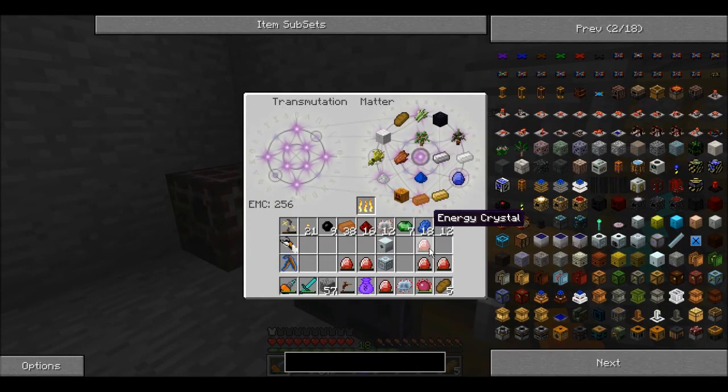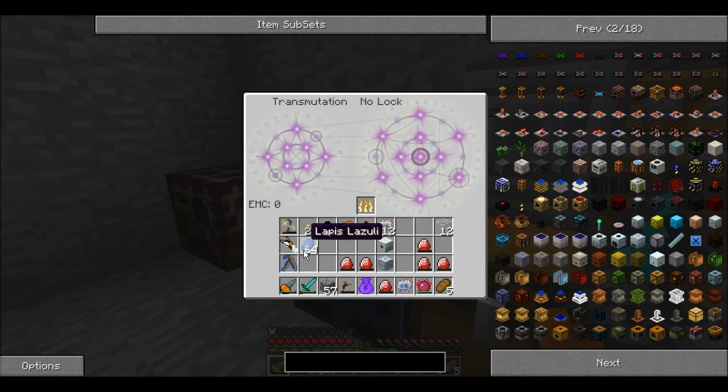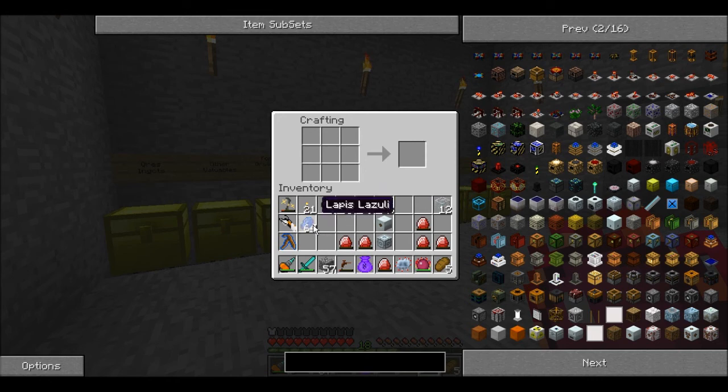Looks like we're just going to use the rest. Let's go ahead and put that in there and then get some lappies. So now I have 64 lappies. We're going to go into our crafting table and make a pattern like so. We need six of these — notice how they don't stack, which is kind of a pain. We're going to put our electronics on top and bottom, and throw in our energy crystal and get a Lapitron crystal out of it.